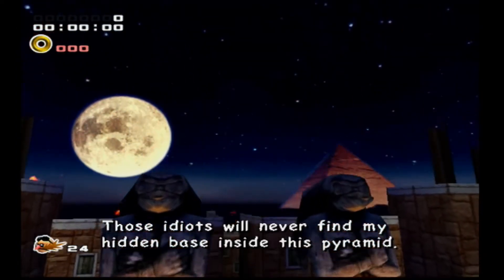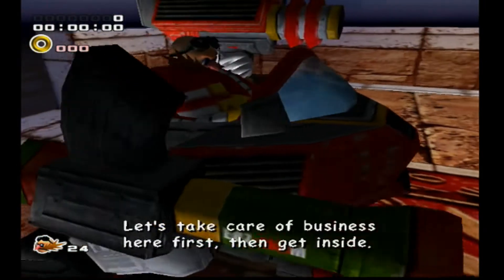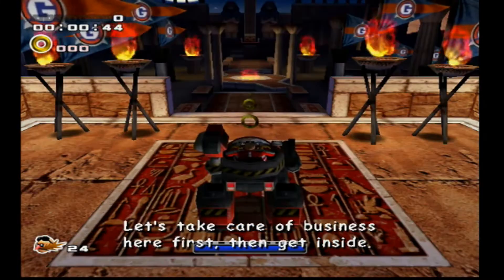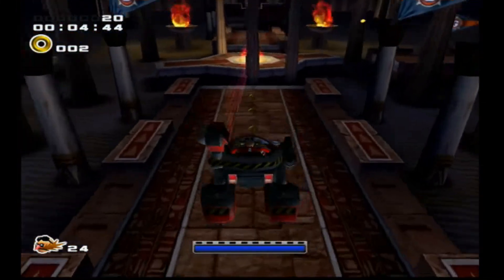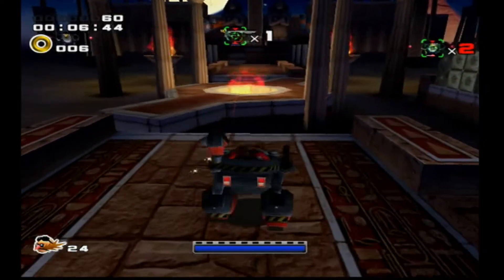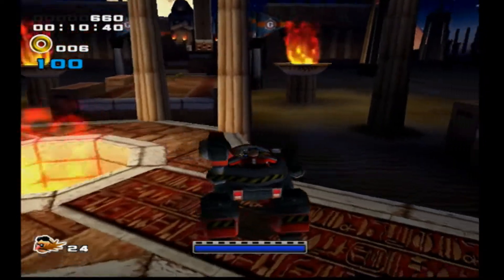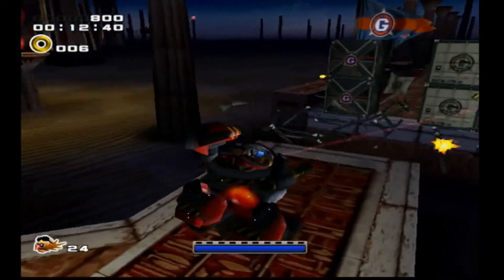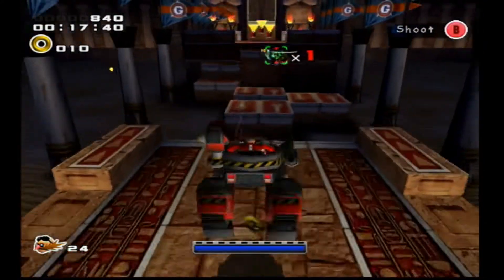Those idiots will never find my hidden base inside this pyramid. Let's take care of this repair first, then get inside. Hello and welcome back to Sonic Adventure 2 Battle. In the last episode, we joined Eggman as he unlocked what his grandfather's secret experiment was that the government shut down.